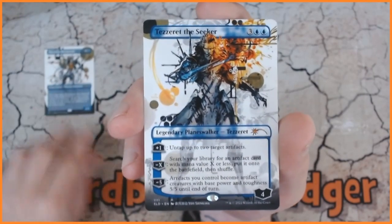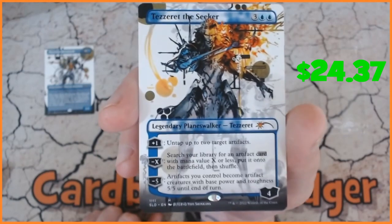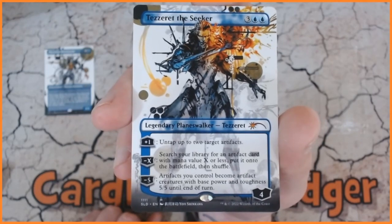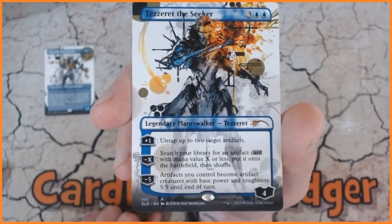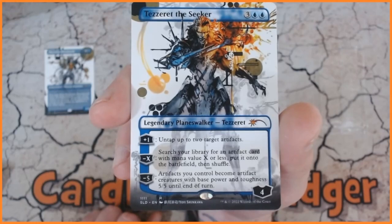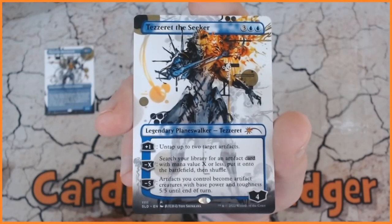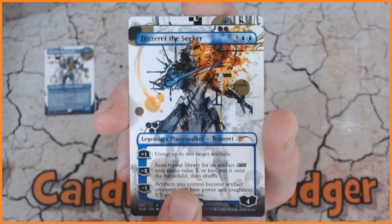Oh look at that — it's Tezzeret the Seeker! Fantastic looking card. I like the fact they've all got the gold circles in there. Three blue blue, legendary planeswalker. Loyalty plus one: untap up to two target artifacts. Minus X: search your library for an artifact of converted mana value X or less, put it onto the battlefield, then shuffle. And minus five: artifacts you control become artifact creatures with base power and toughness five/five. I always like that because you can do stuff with your clues and tokens and turn them into five/fives.